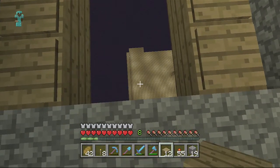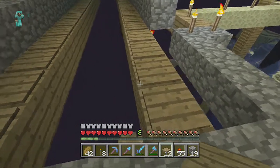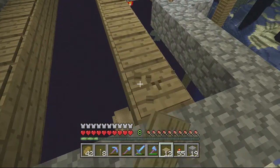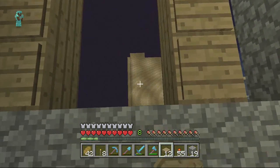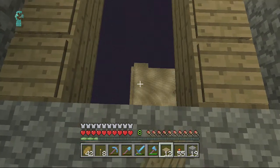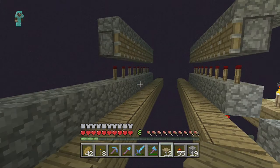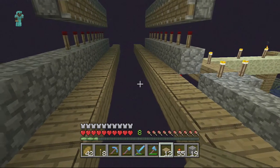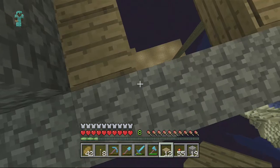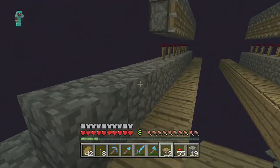They'll fall and hit that platform down there. From the block these pressure plates are on, it's the 42nd block from that platform - I just counted up 42 blocks to here. And hopefully 42 blocks gives the endermen half a heart, so they're just one hit from death. You just run around down there and beat the crap out of endermen.